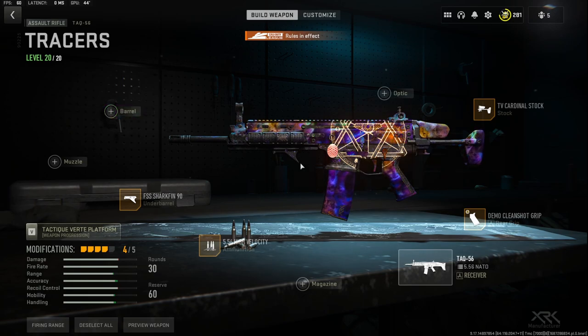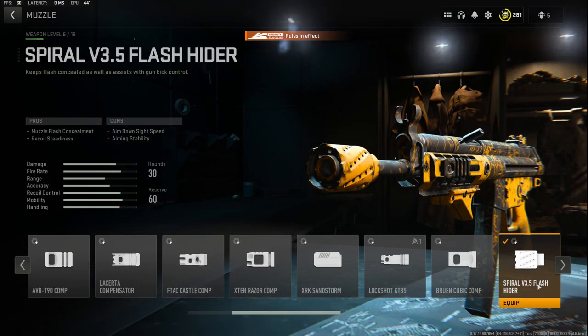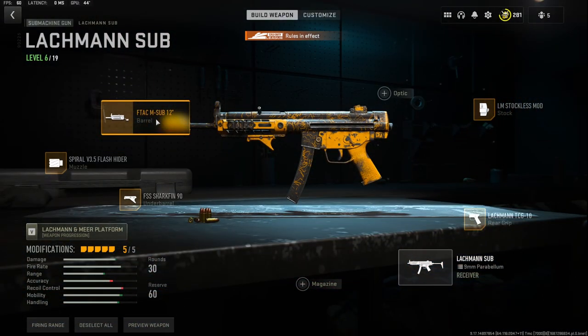At number three we're going to be using the Lockman Sub. This is my favorite gun to use whenever I want to get around the map a lot quicker — it's the best movement speed class setup and the best movement speed gun in MW2. I'm using the LM Stockless Mod, the Lockman TCG 10 rear grip, the Shark Fin 90 underbarrel, the Spiral V3.5 Flash Hider, and the F-TAC M Sub 12-inch barrel.